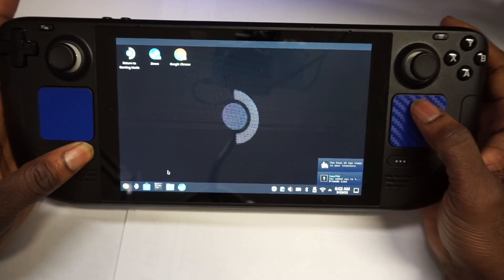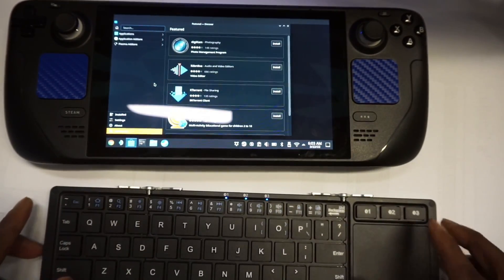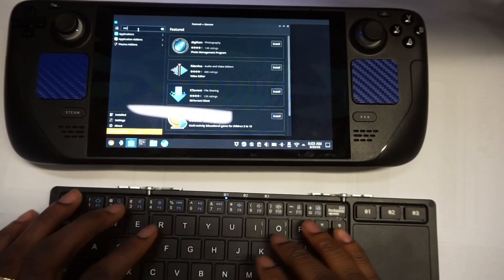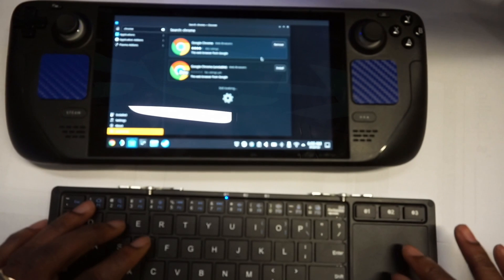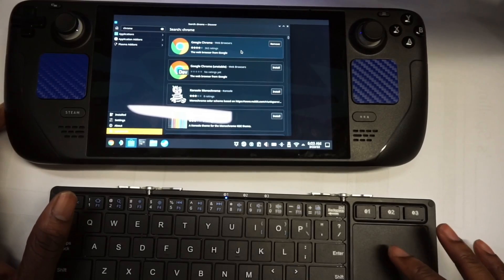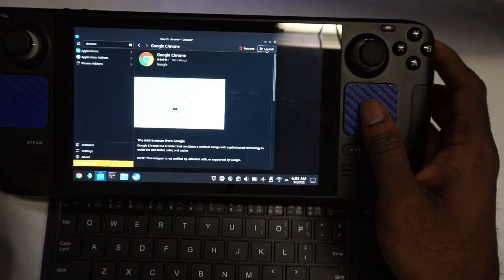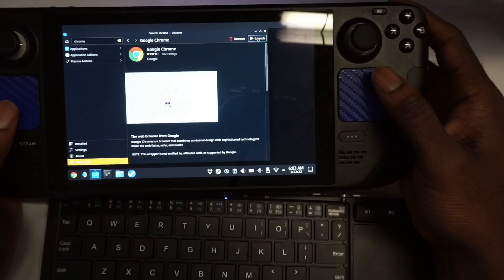The first thing you're going to need to do is get Discover open. If you don't know what Discover is, it's pretty much the store where you can download apps. You're going to need to download the Google Chrome app, so search for Chrome. I have it installed already, so it says Launch — but for you it should show Install, so go ahead and install it.